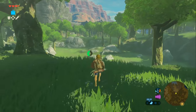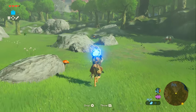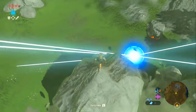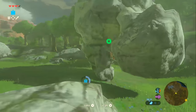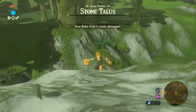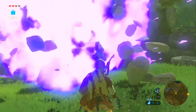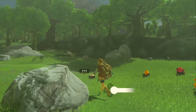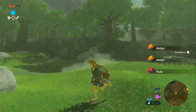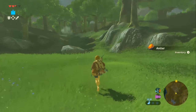Now let's find the mini-boss. Come down to the big open area and look on your map at the Forest of Spirits — it's where there are no trees. There you'll find a Stone Talus. Use his mineral weak spots to kill him, and for defeating him you get a whole bunch of different minerals. That's pretty much almost 100% of everything you can get in the Great Plateau.